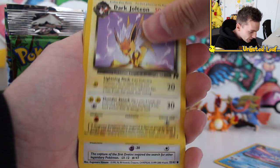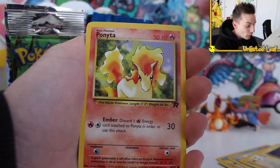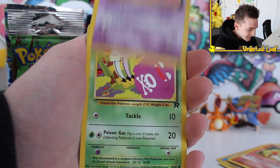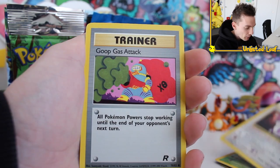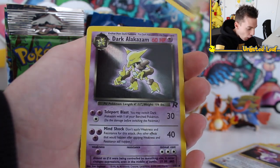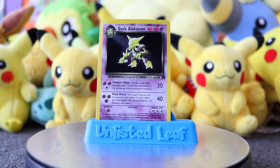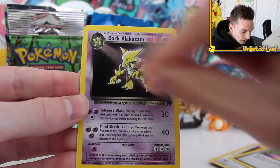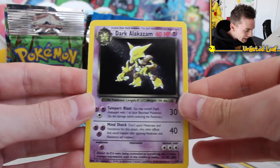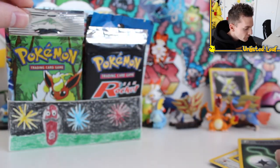Let's start the party off with a dark Jolteon, a Dratini, Magnemite, a beautiful Pointer, a Drowsy, that old school Koffing, a sparkly tooth Rattata — everyone loves a sparkly tooth — Goop Gas Attack, and then none other than a Dark Alakazam holo on our very first booster! Look at the old school holo, the beam of light coming down. That is how you want to start your custom booster box off. Holo Dark Alakazam to start things off, and then a Potion Energy uncommon.